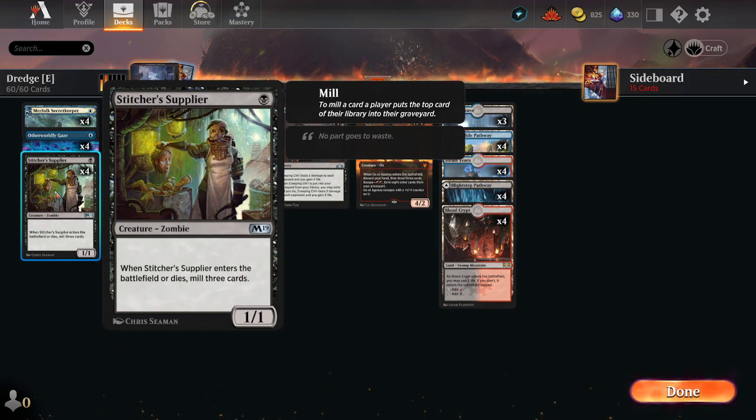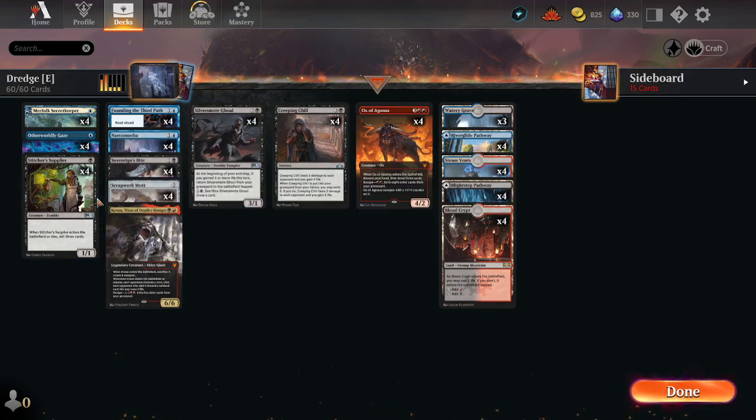And then Stitcher Supplier — kind of your best one because it also blocks as an aggro stopper. ETB, when it dies, mill three cards. Great. That's the deck.